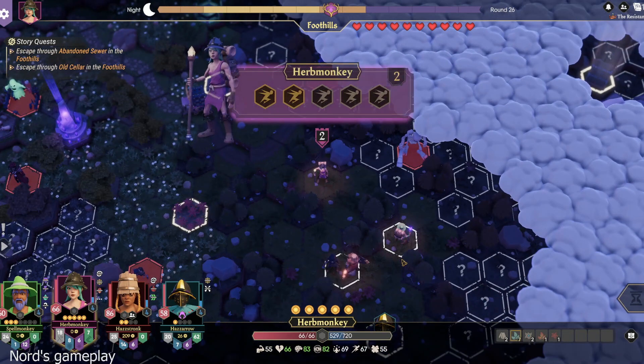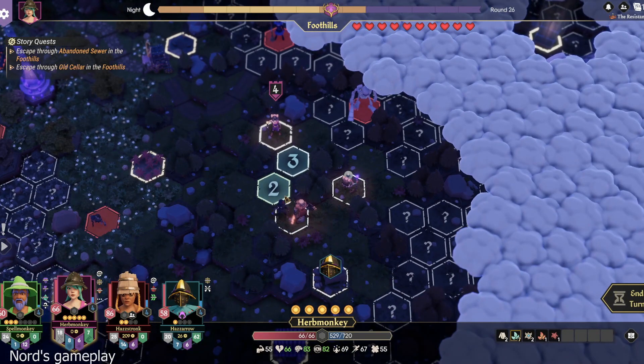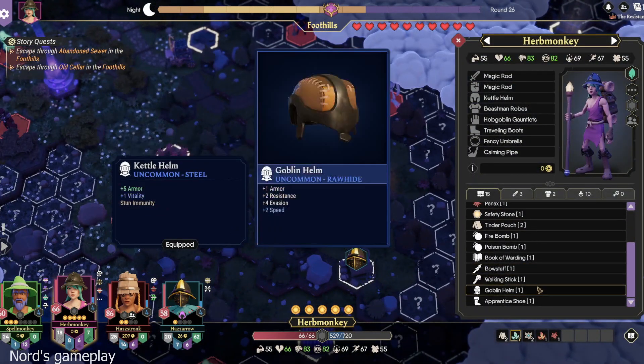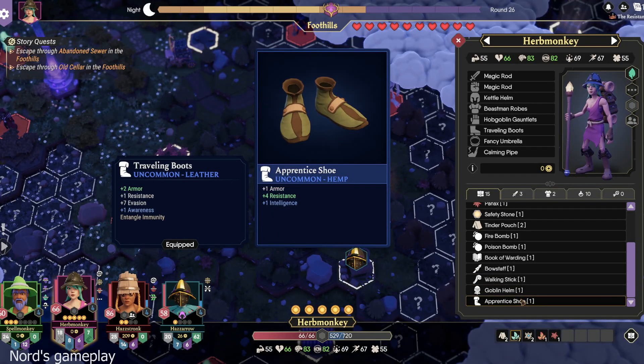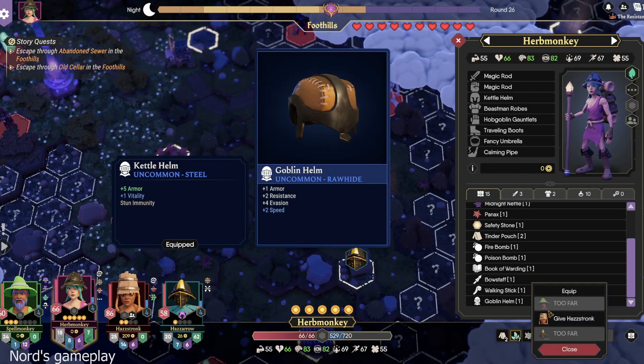Was I supposed to go into the night market? That is correct. Move to here, and I'll pass off everything that I need to put up for. Apprentice shoes — you can sell at the night market, right? I think so. We'll figure it out. Armor, resistance, evasion. Entangle at me. Goblin helm. Walking stick.